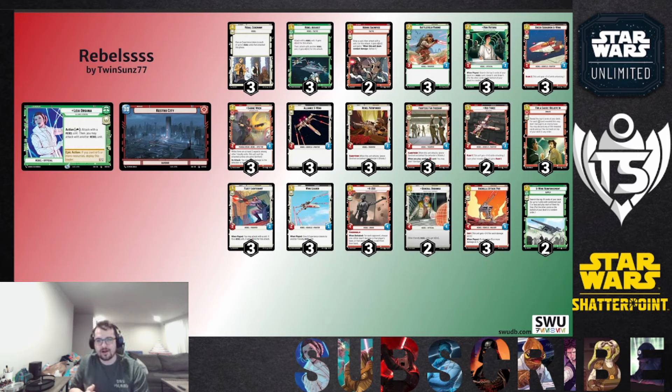Early game we have a lot of early drops. For two and three drops, unit-wise: Battlefield Marine is solid stats; Mon Mothma helps us dig and get more cards since we're low-costed and need a little extra help to fill our hand back up. Sometimes I'll stay at five resources the whole game, but most of the time you go to six or seven. Then there's Green Squadron A-Wing, Sabine, Ren, Alliance X-Wing, Rebel Pathfinder for the Saboteur — and that's just two drops. So it's a ton of two drops — six times three, so 18 two drops.